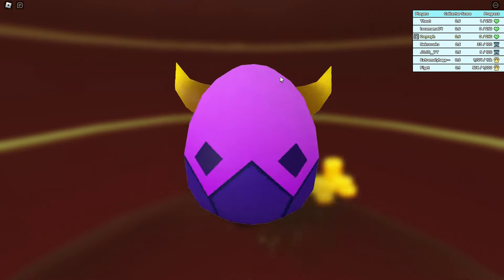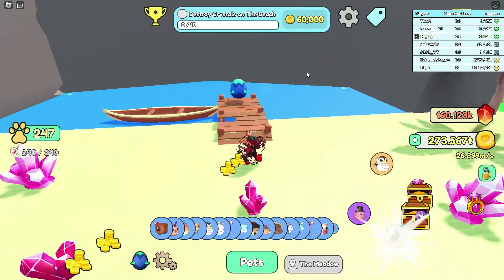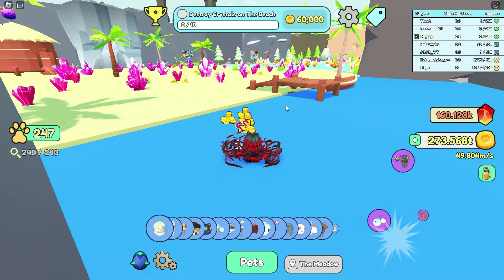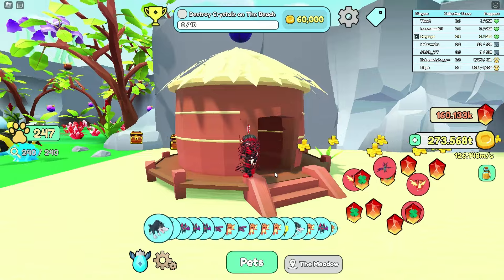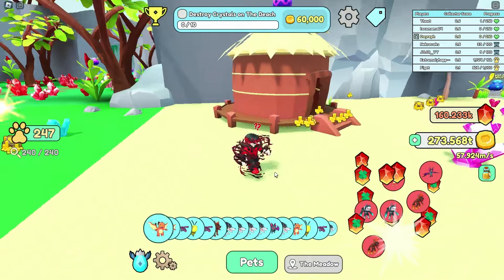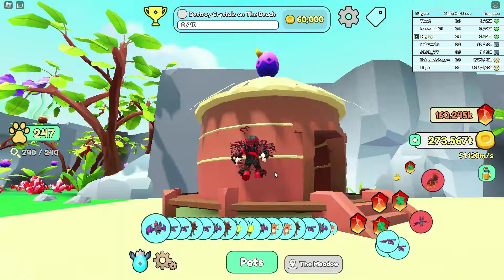Then we have the beach area — that one is actually pretty hard. In the house there are also three eggs: you can see the top of one here, there's another one here, and then there's this one over here. This last one is really hard because you must be really lucky.